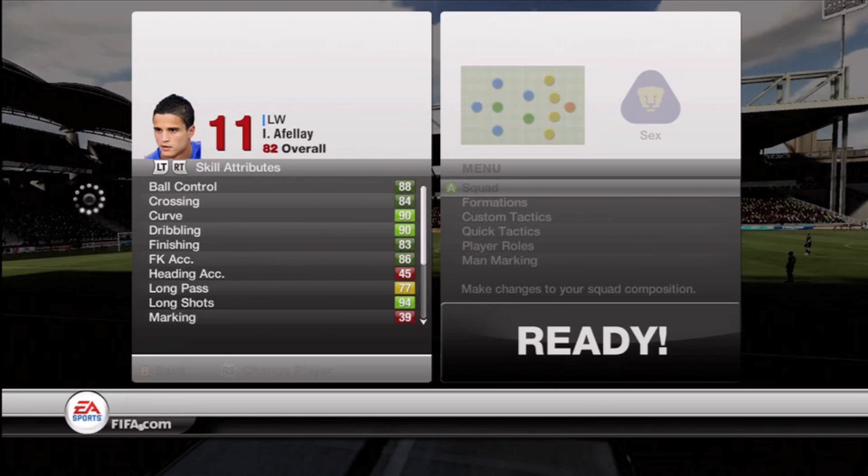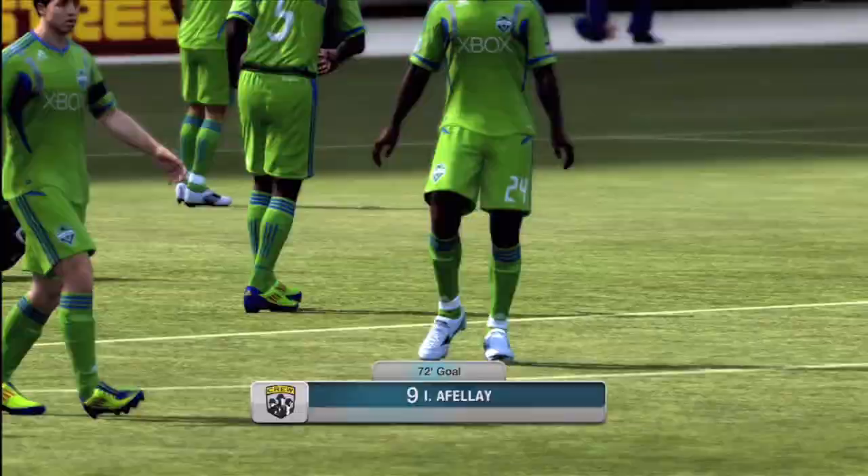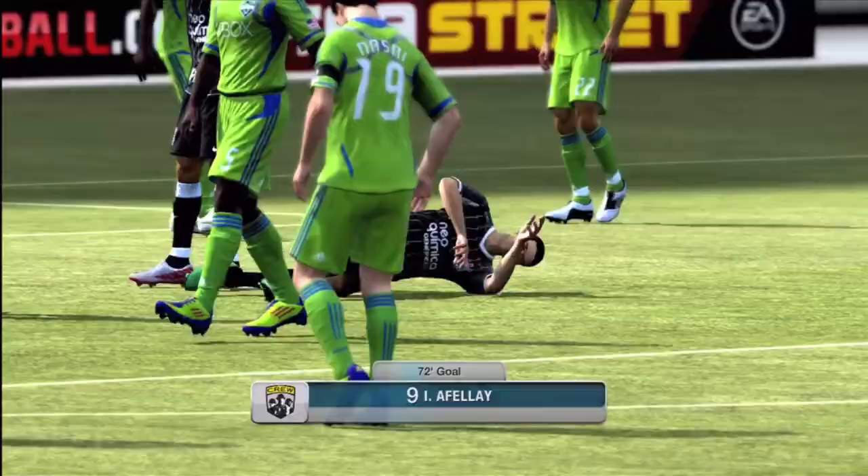Basically phenomenal in-game stats, very fast, nice long shot, nice curve — basically just a brilliant player. Four-star skills, four-star weak foot, can't go wrong. And there you go — finesse.